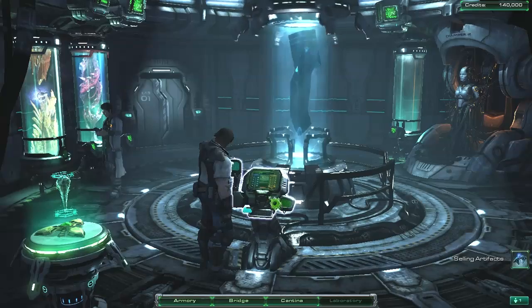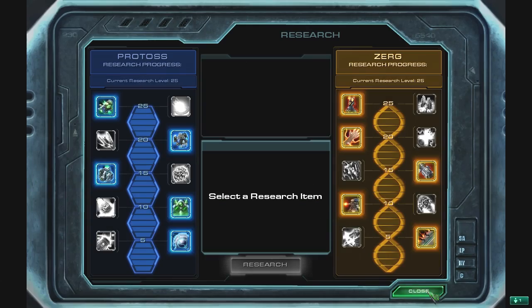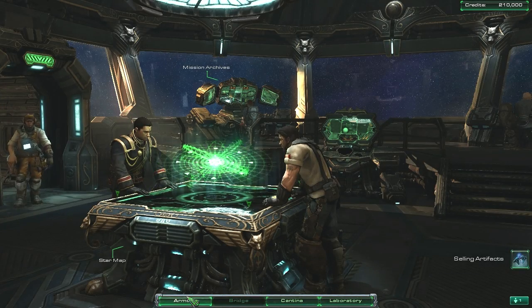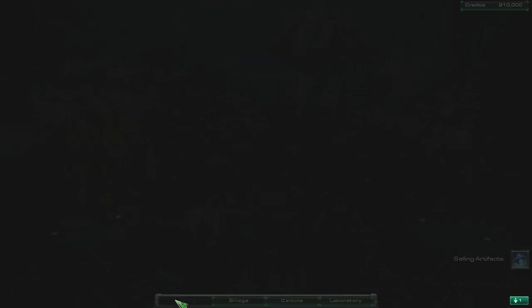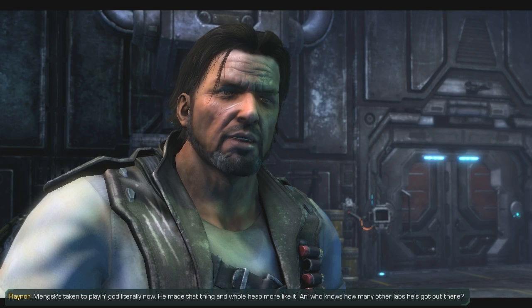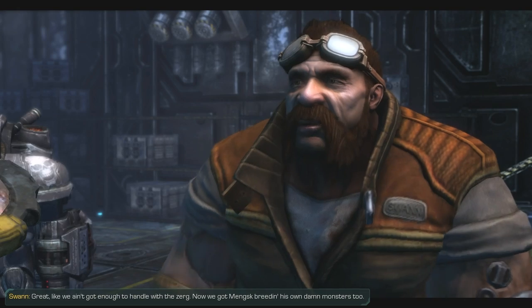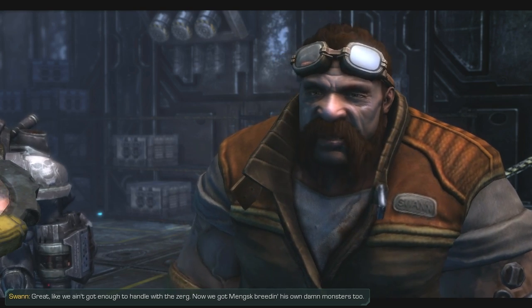Into the lab real quick because we can sell stuff. Wow — that's a lot of money, loads of cash. Warner doesn't have anything. I don't know what Max was trying to do in that lab — I think he's in over his head. What in the hell's name did you stir up in that lab, cowboy? Minsk has taken playing god literally — he made that thing and a whole heap more like it. Who knows how many other labs he's got out there. Like we ain't got enough to handle with the Zerg — now we got Minsk breeding his own damn monsters too.